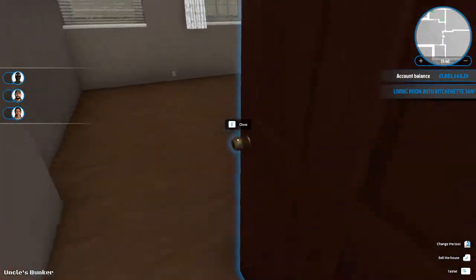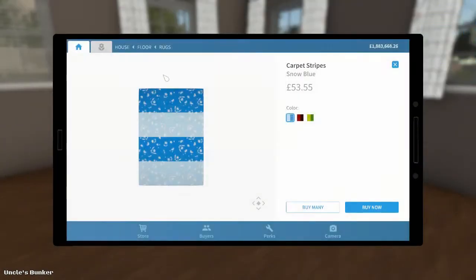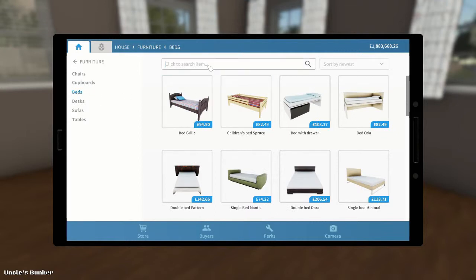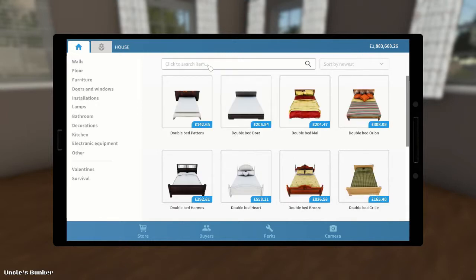Now, parents' room. Parents have got quite a lot of space, but we're going to want a great big lovely bed for the parents, aren't we? A nice, big, soft, comfy bed. Double beds, please. A nice, big, soft, comfy, huggable bed for the parents.